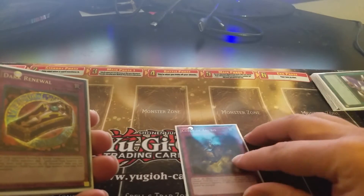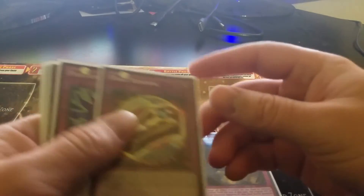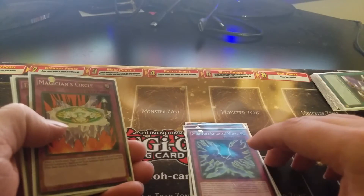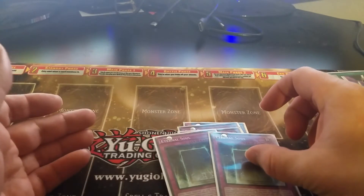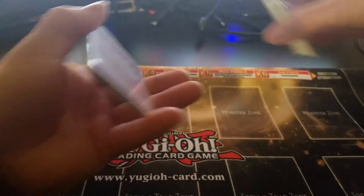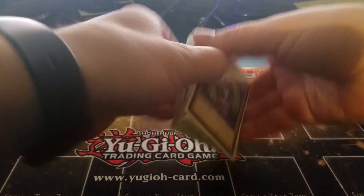We got Curse of Anubis to help get over some monsters, Dark Renewal, Phantom Knight's Wing, Magician Circle, and then two of these Eternal Souls. Like I said, it's not even close to the best Dark Magician deck but it works pretty good for what I need it to.